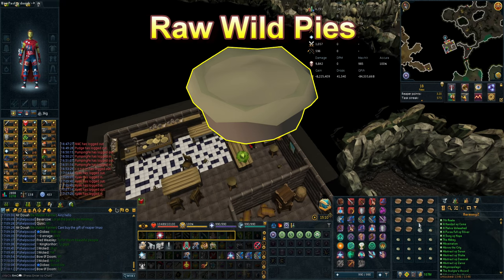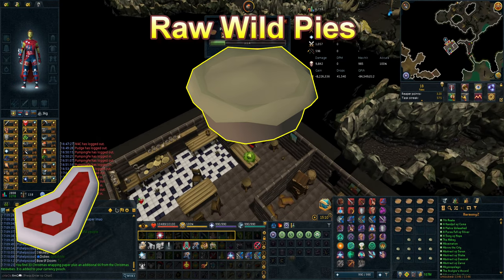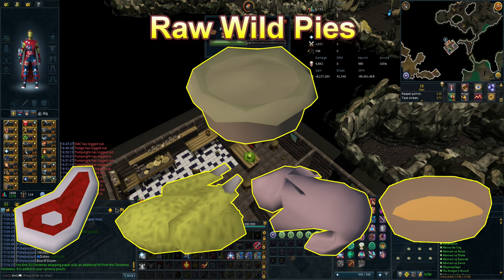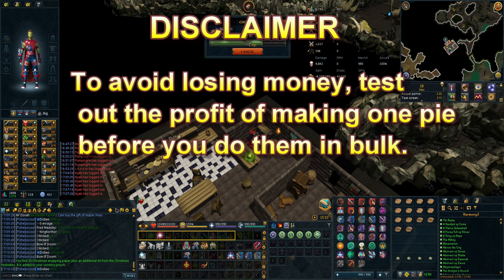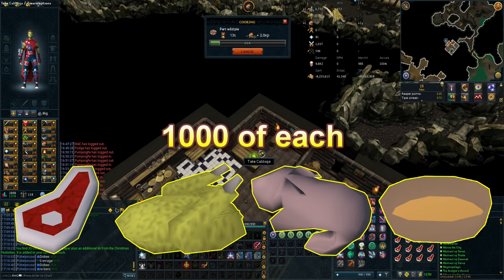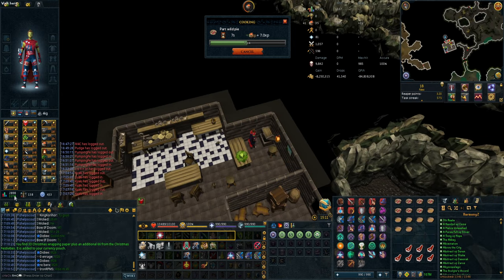The next money-making method is making raw wild pies, made by using the ingredients of raw bear meat, raw chompy, and raw rabbit on a pie shell in that order. To avoid losing money, test out the profit of making one pie before you do them in bulk. Buy an equal number of pie shells and ingredients from the Grand Exchange — each has a buy limit of 1000 per 4 hours.